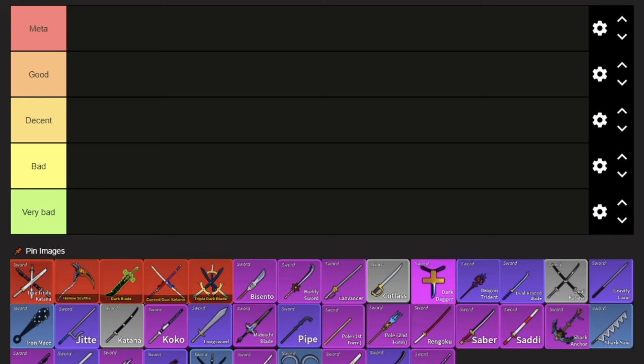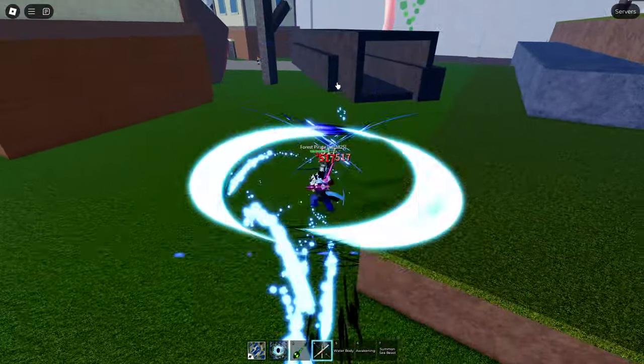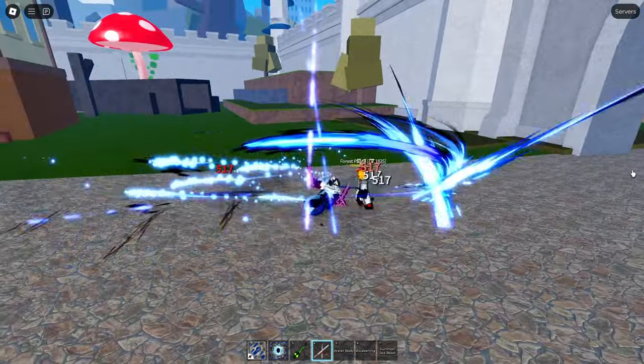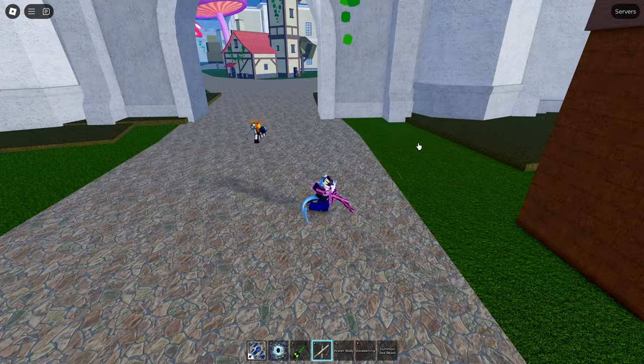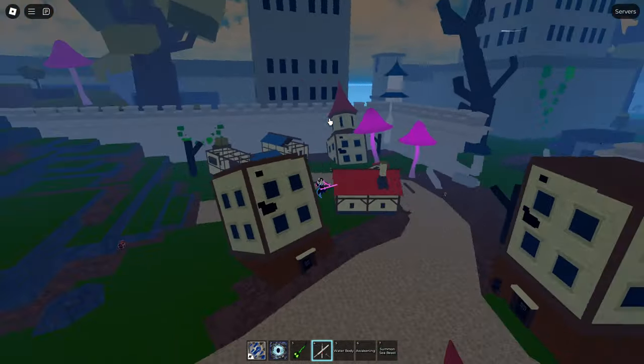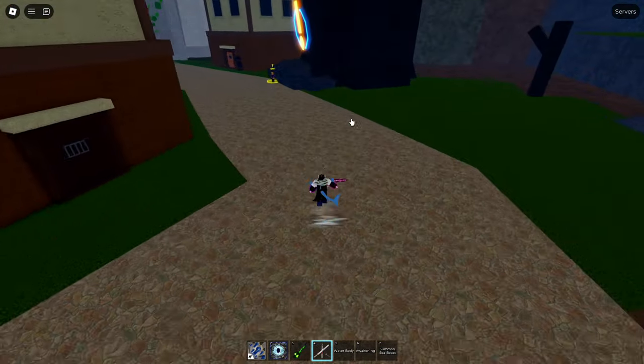So, just like every other sword in the game, it's got 2 moves. The first one is a little dash, and if you hit an enemy, you grab them, you slash them a bit, and then you chuck them away. Now, this move is good for mobility, because it's pretty fast.